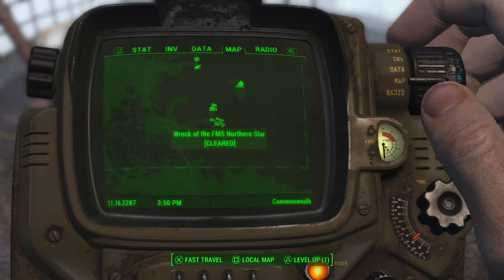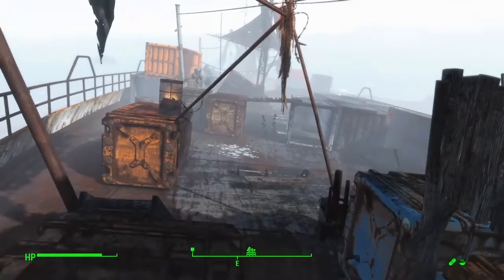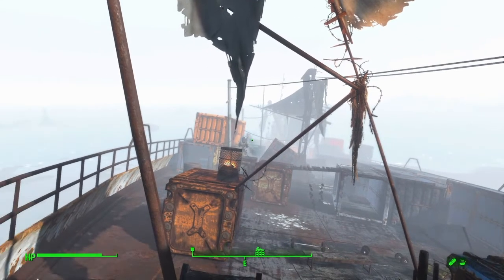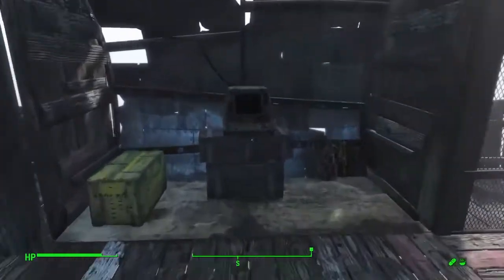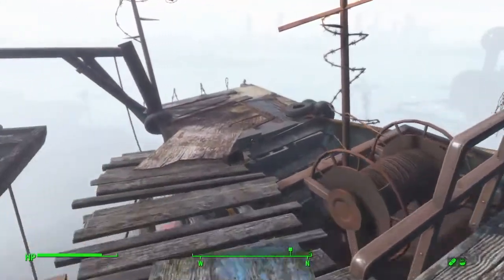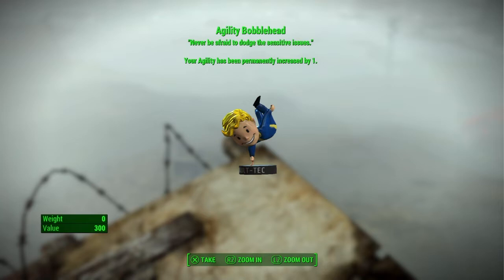The next bobblehead can be found at the Wreck of the FMS Northern Star. While you're here you can also get two expert computer terminals, one on each side of the boat when you get on top. One will be when you first get on top - turn around and head up to the pilot seat. If you just deactivate the turrets you can then come over to the other side and get the spotlights for free. If you come over to the very tip, you will find the Agility Bobblehead. As of now you should have gotten your first trophy for collecting 10 bobbleheads out of 20.